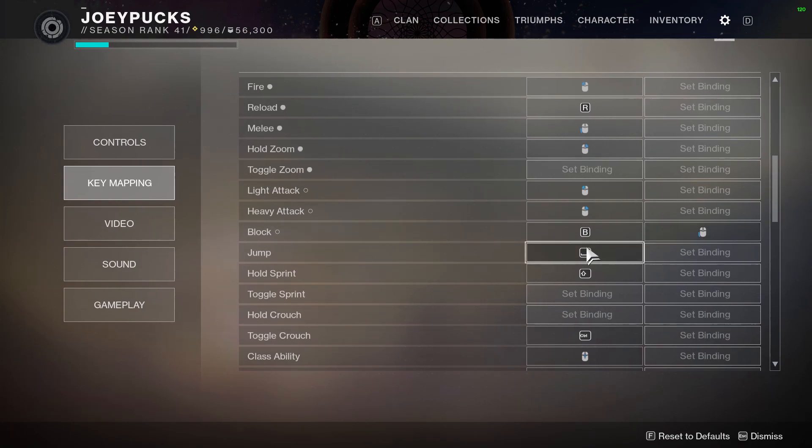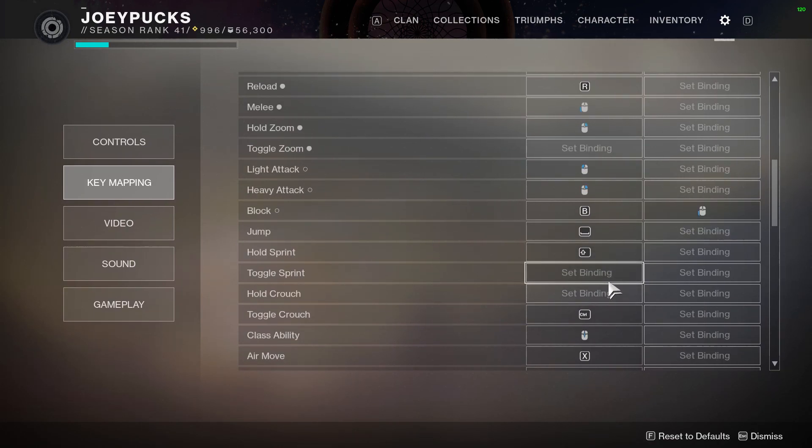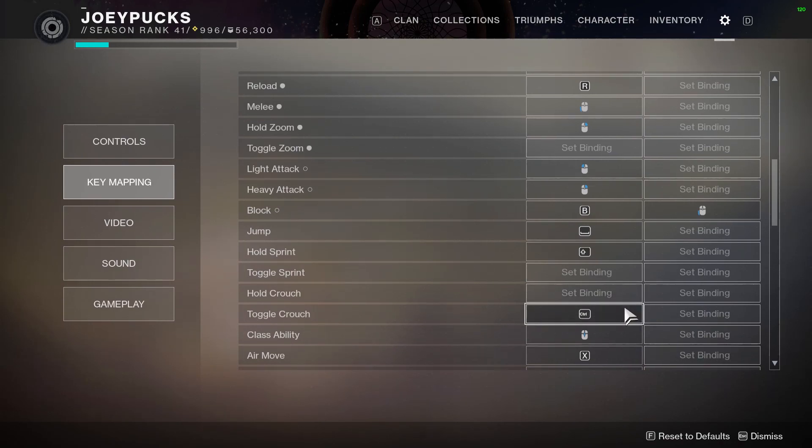Jump is space bar — kind of a standard one. For sprinting, I use the hold sprint button as opposed to toggle sprint. That's a personal preference thing — I prefer to know when I'm sprinting and when I'm not. Conversely, I have crouch set to toggle as opposed to hold. That's just kind of a holdover from when I was playing on controller on console, just getting used to that approach.